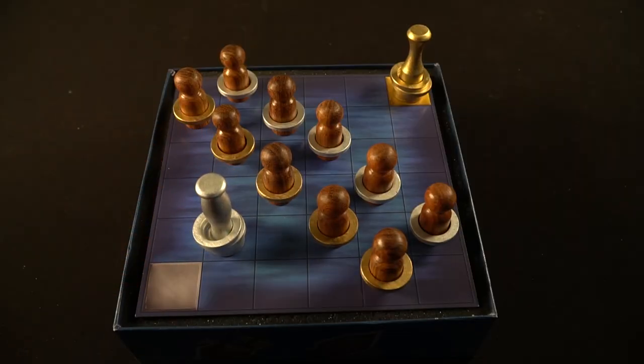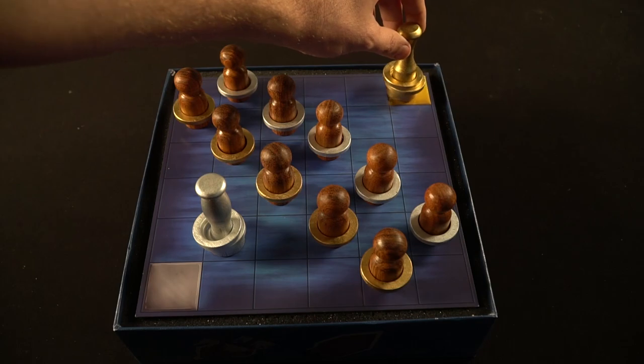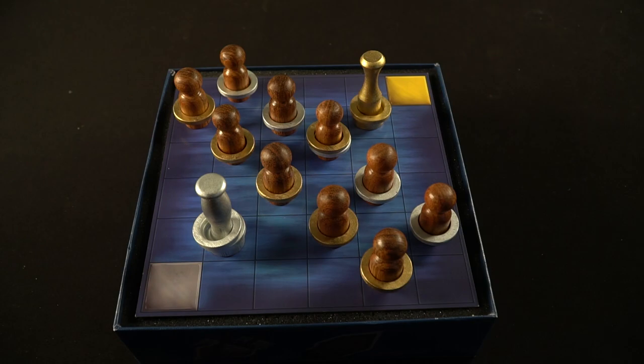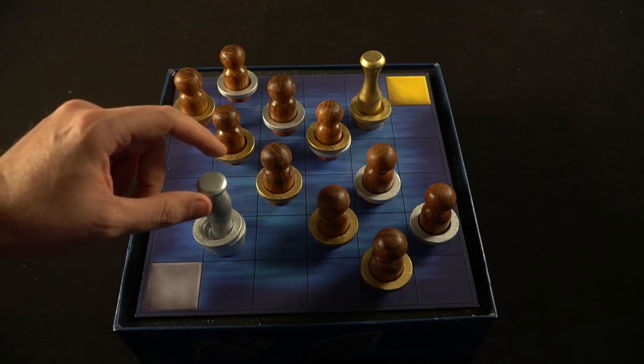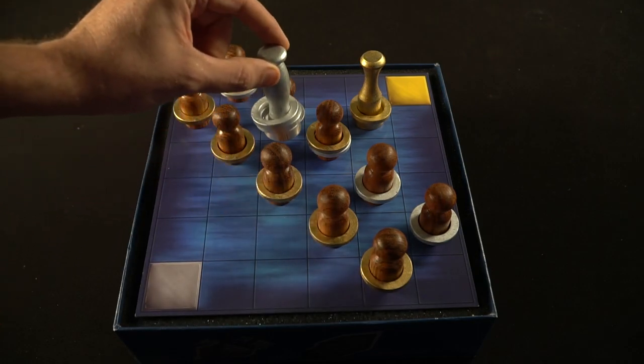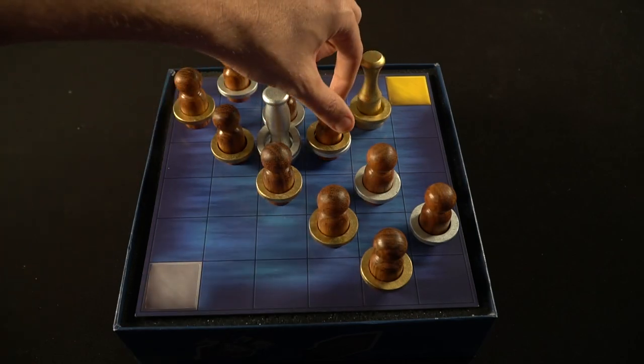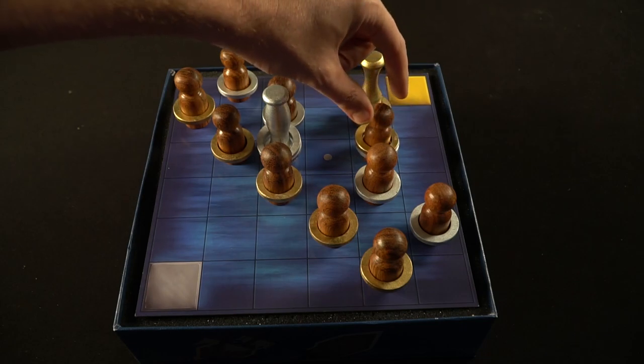Playing Canossa is almost as simple as setting it up. You're going to get one action on the first turn of the game, or two actions on any subsequent turn. Action one is you can move your siren. Sirens move like a king in chess, meaning they can go up, down, left, right, or diagonally. Another option is you can move a pawn that is controlled by your specific ring. So any pawn with a gold ring on top is going to be controlled and moved by the gold player.